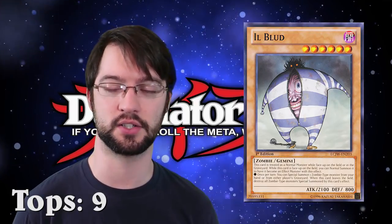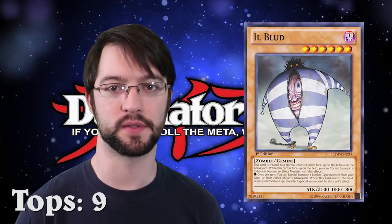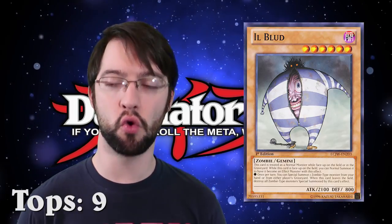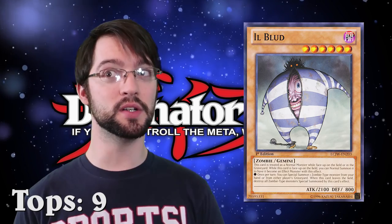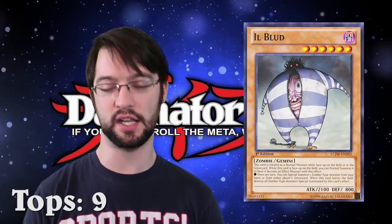Ill Blud's a Gemini monster — this set actually introduced Geminis. But Ill Blud's actually got a good effect. As a level six dark zombie, he's not the easiest thing to get on board, but he is a zombie after all. Assuming you manage to special summon him to the field, you can then blow your normal summon on what they call a Gemini summon — basically you normal summon a monster that's already on the field. Only Geminis can do it. It's terrible, but when you do that they gain an effect. They're considered a non-effect monster until you normal summon them again. It's the weirdest mechanic in the game, and one of the worst, because needing to normal summon a monster twice is a great way to make a deck bad — you can only get one normal summon a turn, so it takes two turns for your monster to do anything, unless you cheese it out with Supervise or some other card effect.